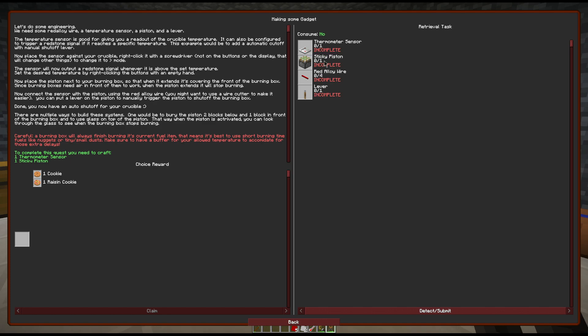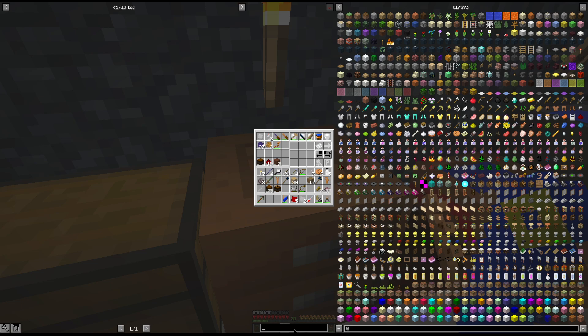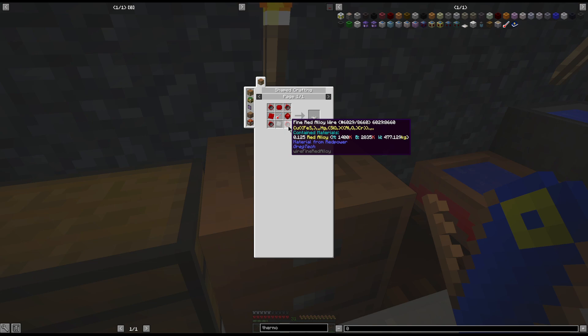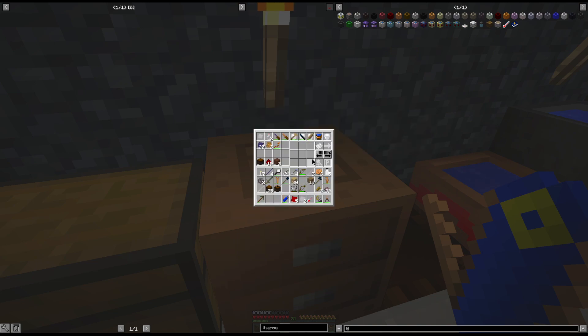And now we're going to make a thermosensor. We already have our sticky piston. And I do not need red alloy wire for the way I'm going to set this up. I'm not going to make all four of them, at least not for right now. So we look at the thermosensor - we need fine red alloy wire. So we need foil, and we need four of them. We can get that out of one if we had a cluster mill. We don't have a cluster mill, so we're going to get two of them out of a red alloy plate.